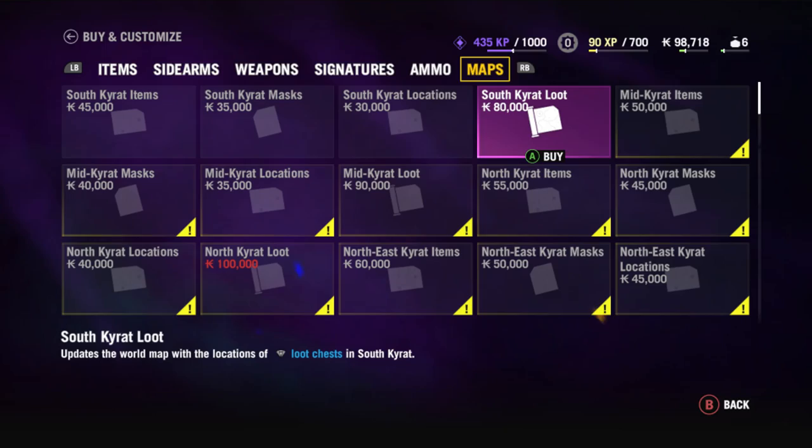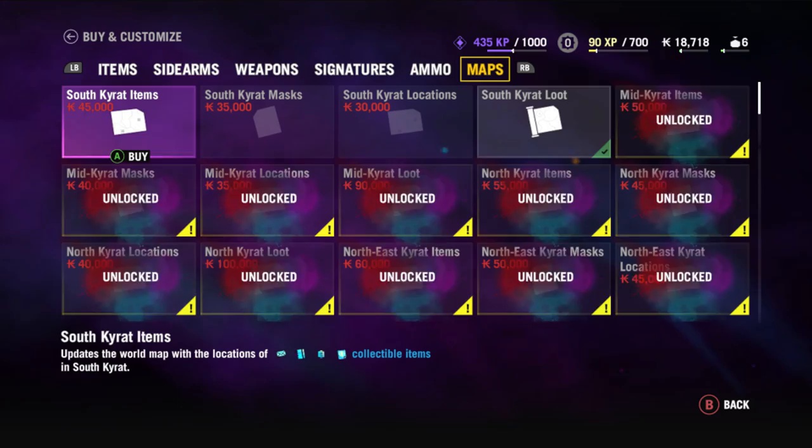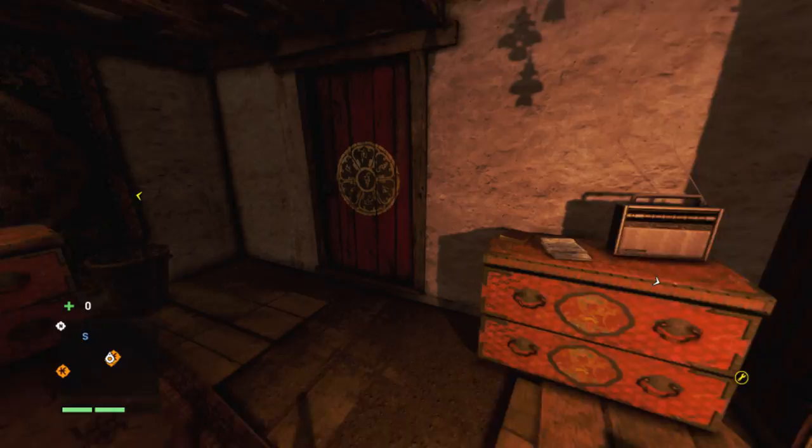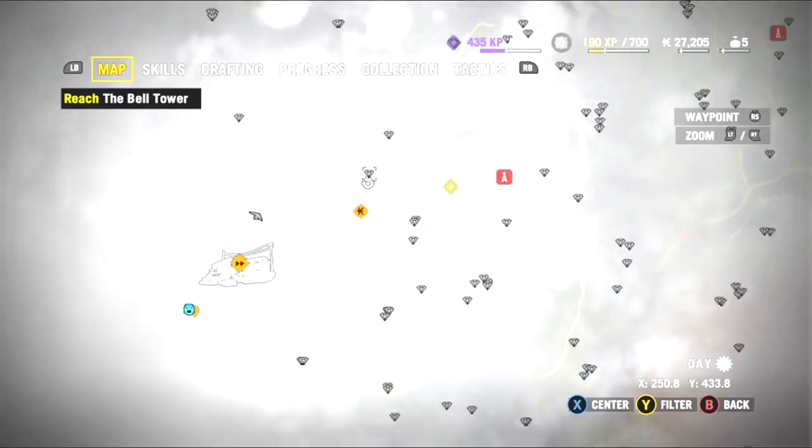For the next set of purchases, head towards the first set of maps, starting with the South Kairat Loot Map. It's 80 grand, which seems like a big investment, but look at all the chests on the map. There's also a Mohangale journal in Banapur that you want to grab for 500 experience — pick up the Harvester skill. That lets you grab two leaves off plants at a time, which you can sell for 2,500 each, so every plant is basically 5,000 cash — almost better than a chest.